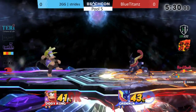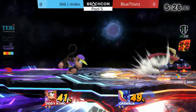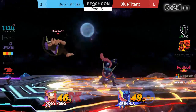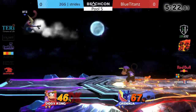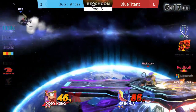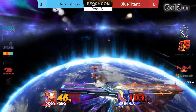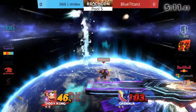Pretty patient play coming out from both players so far. Both of these players feeling each other out. Strides wants to see what his play style is with Greninja, and Titans is trying to find an opening to get a combo. So far, that was the first opening that Strides really found with the banana. I'd like to see how much respect Titans gives to that.